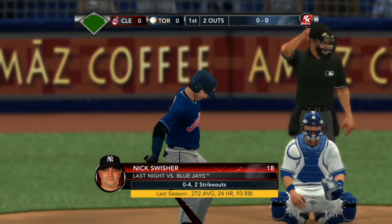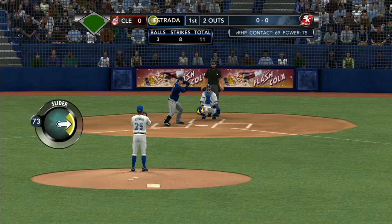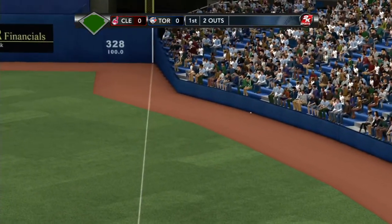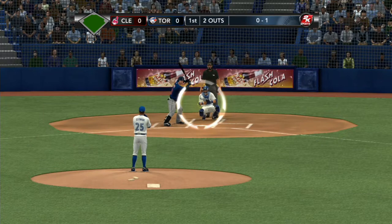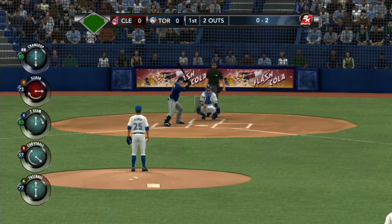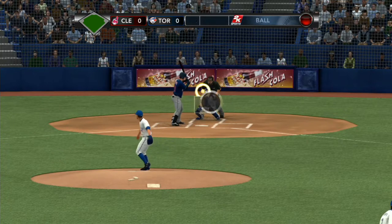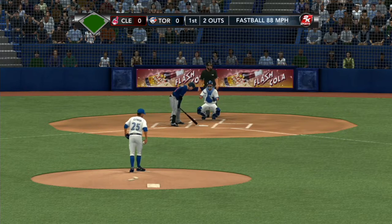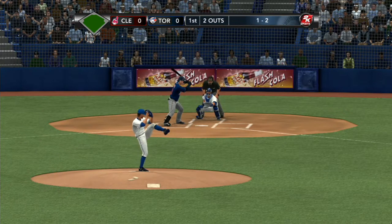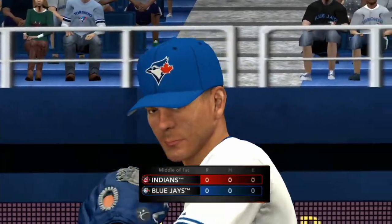Nick Swisher — career batting average of .242 against the Blue Jays. Foul by Swisher. Here's the pitch — Swisher with a foul ball again. Ball — fastball is up high, it's one and two. Let's see if he bounces back after last night's game, striking out twice; see if he has a little bit more plate discipline. The one-two on its way — you're out! Strike three, swung on and missed. Nick Swisher, no luck. It's the kind of inning the defense likes — three up, three down. That'll be the Toronto Blue Jays' bottom half of the first.